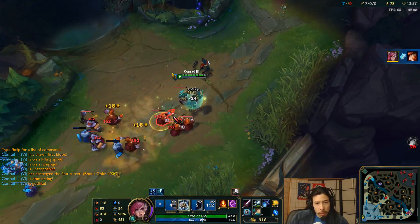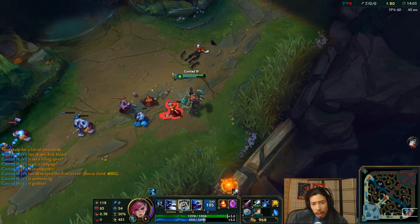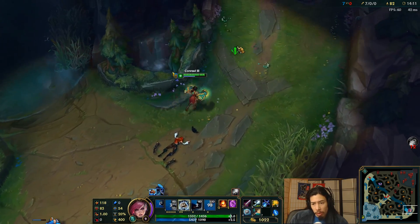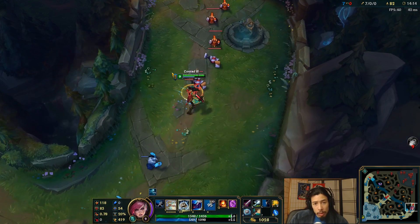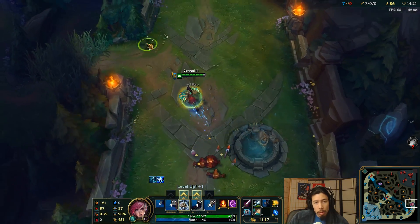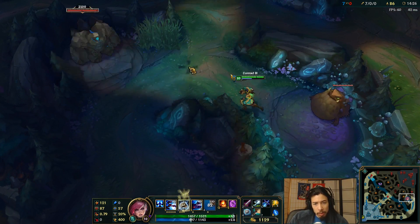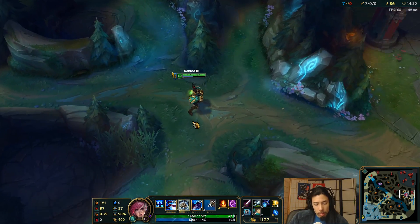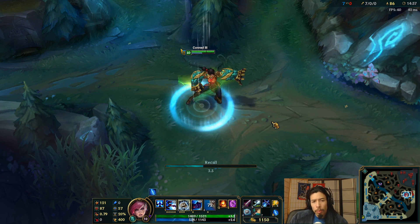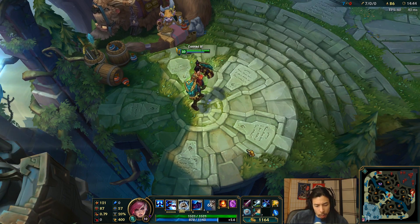There you have it. Let's kill the minion wave real quick. Alright, let's get a ward set up over here so we can just kind of teleport to things. That's a nice quiet spot — let's warp up there.